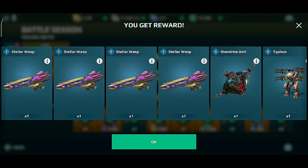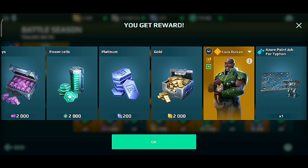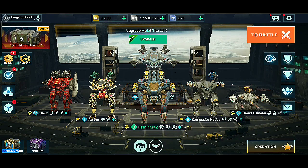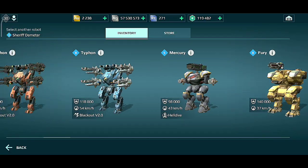Now if you're wondering why you can't get all of these, that's because you don't have the operation pass. But still, you can get the Typhon with two stellar wasps for free. I got this pass from the creator program — this was possible only because of the sweet support of you guys, thank you so much.